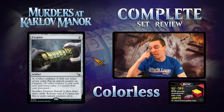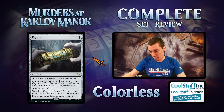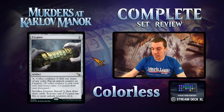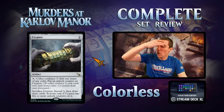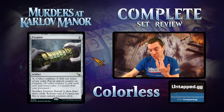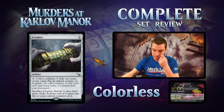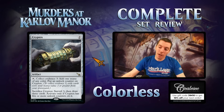Next is Cryptex — two mana artifact. Tap, collect evidence three: put an unlock counter on this. Sacrifice it to surveil three, then draw three cards, but only if it has five or more unlock counters on it. So it's a mana rock that requires you to exile cards from your graveyard, and once you've done it five times you can draw three. Mana rock for collect evidence three is kind of tough, though you can play land cyclers, surveil lands, or self-mill. This card's probably a little better than it looks — you have to exile 15 mana worth of cards to get the draw-three payoff, which is a lot.